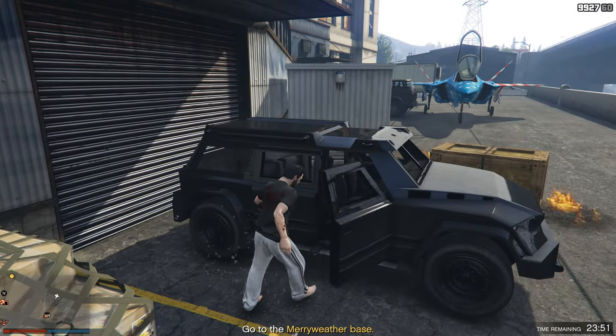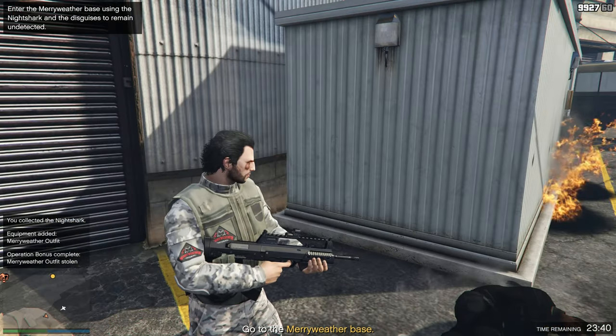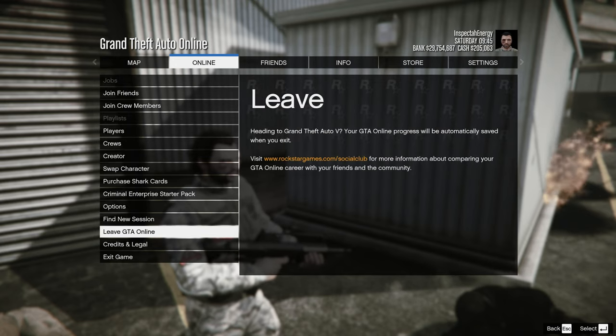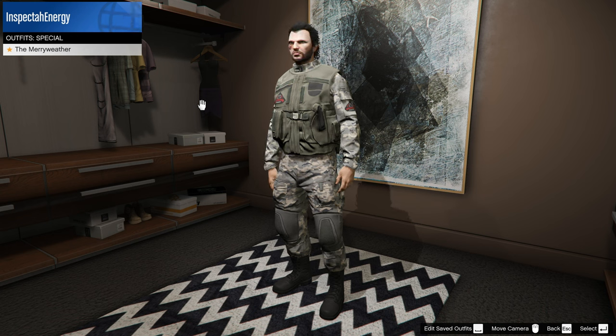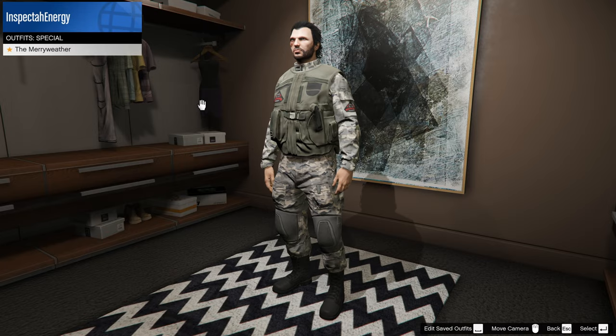Upon entering the Night Shark, you will have unlocked the Meriwether outfit. You can then find a new session and make your way to your apartment and go to your wardrobe. Inside of your wardrobe, you should be able to find the outfit under the special outfits. It's entirely up to you whether you put it on, and you will always have this available now to use to your heart's content.